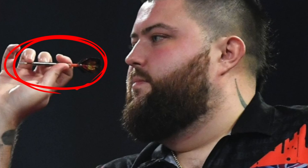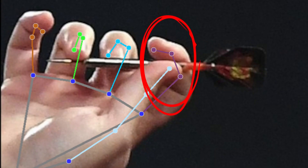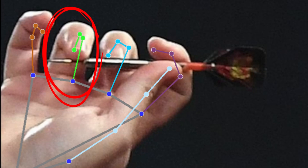Let's see the grip. Smith holds the dart with four fingers — three or four fingers are the typical choices for darts players. The thumb and index finger hold the dart at the back, practically on the stem. The middle finger rests just forward of the middle of the dart, while the ring finger holds the tip. Nothing special — a fairly common grip for four-finger darts players, but solid and effective.